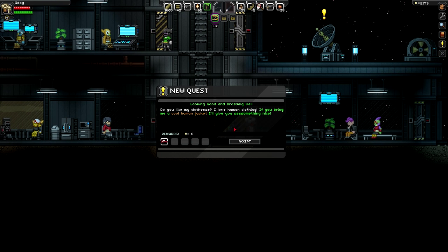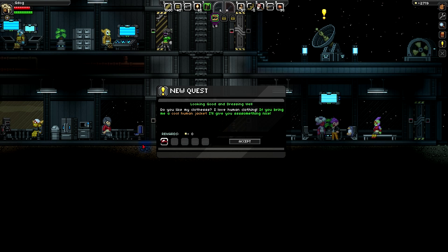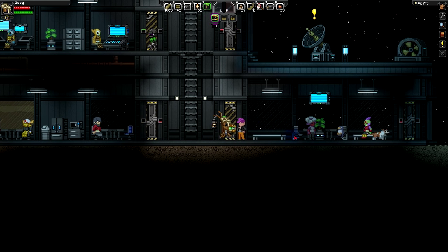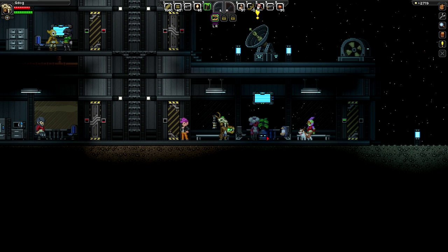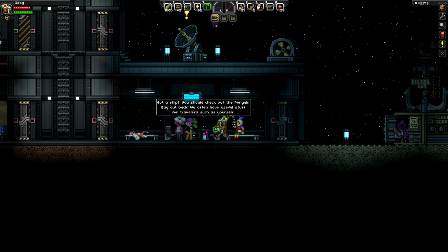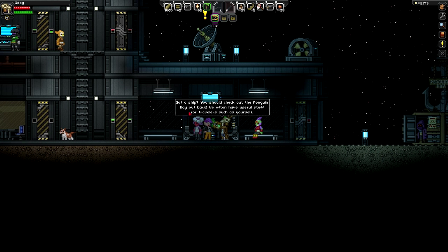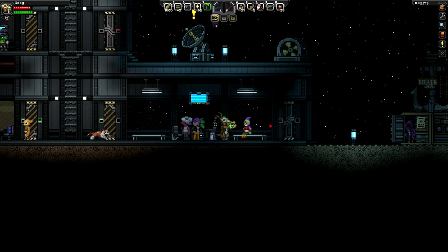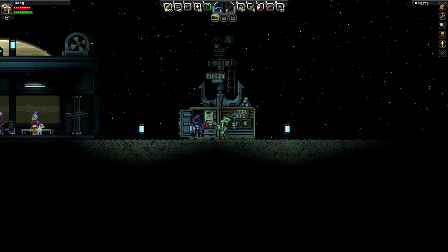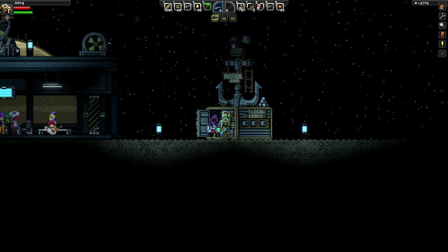There's a little penguin here as well. A quest: 'I love human coat clothing - if you bring me a cool human jacket I'll give you something nice.' Looks like she's gonna give me a baseball hat. Right, so I'm not human so that's going to make it more difficult. There's a penguin bay out back - still can't find humans in this place.